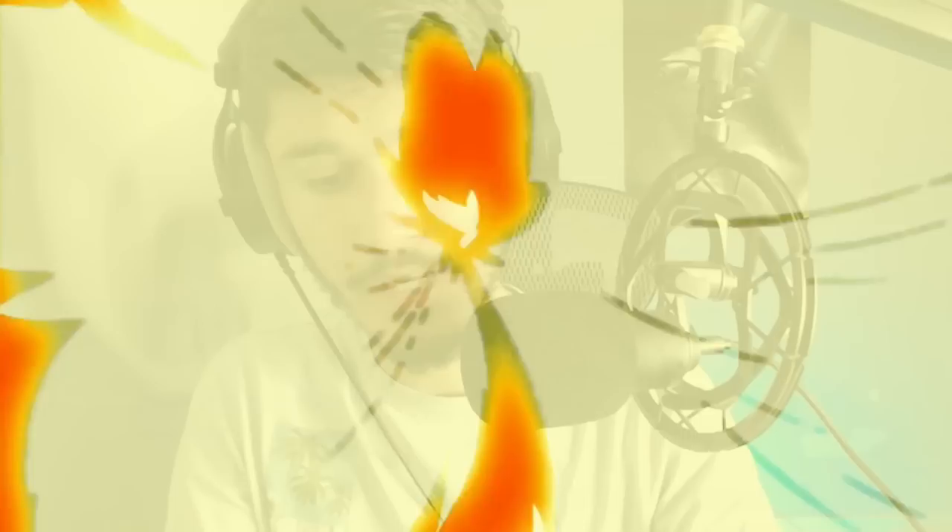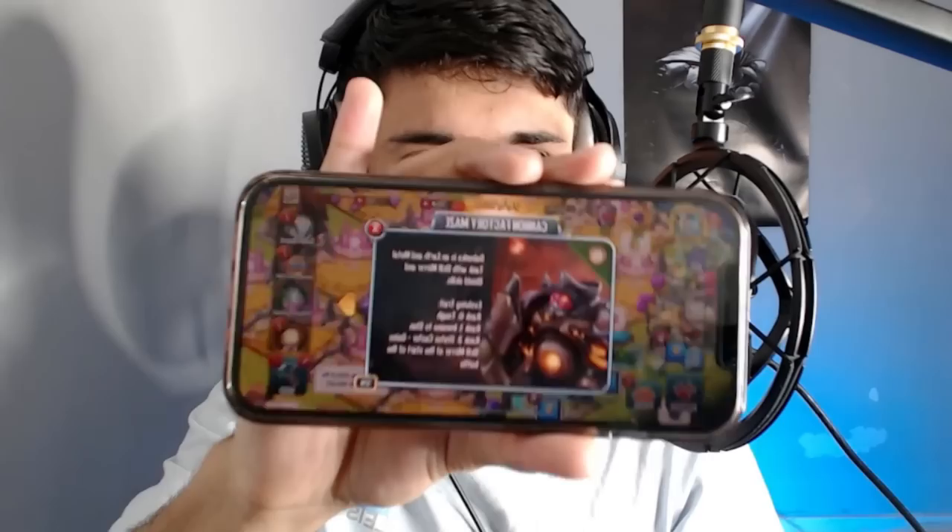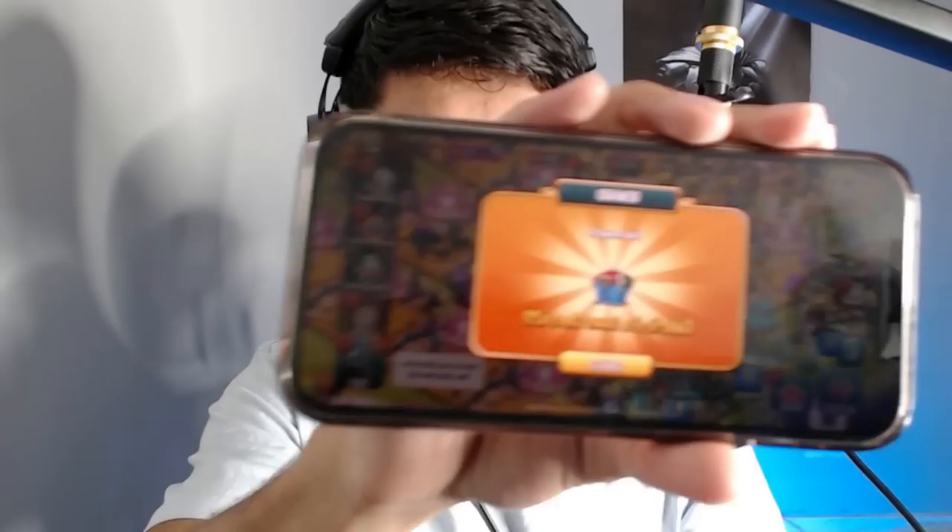I went ahead and closed the game out in the background on my emulator and just tapped on one of the links. Again, you should be able to find these links in the description down below. You can tap them each in order if you want. It's loading — and look at that, we got 20 chests! The camera is not focusing but as you guys can see there are 20 chests right there for the Aerodon chest.